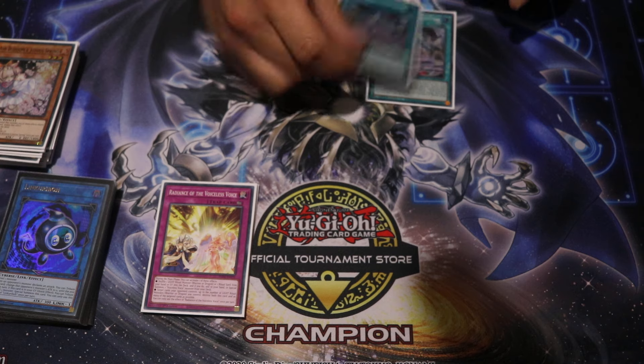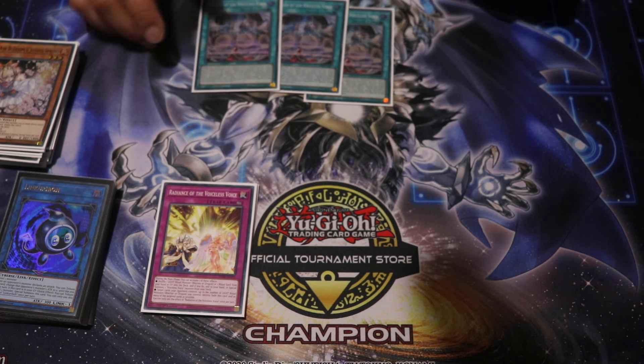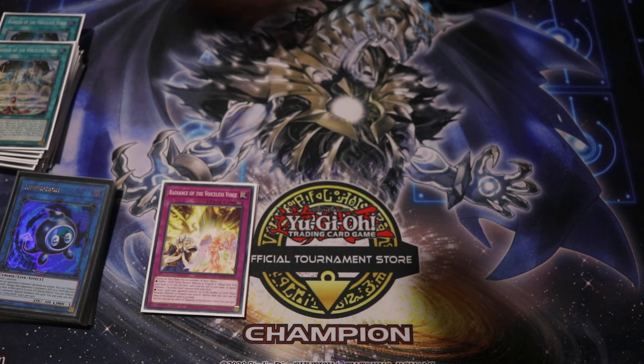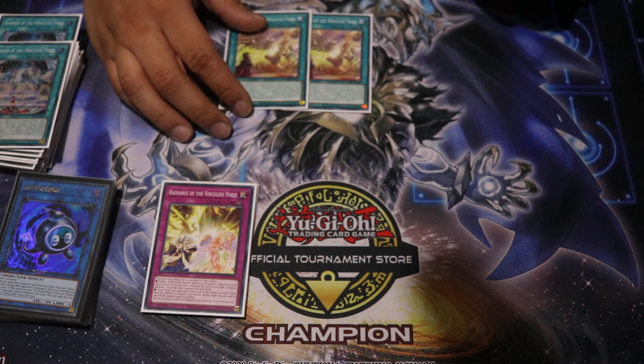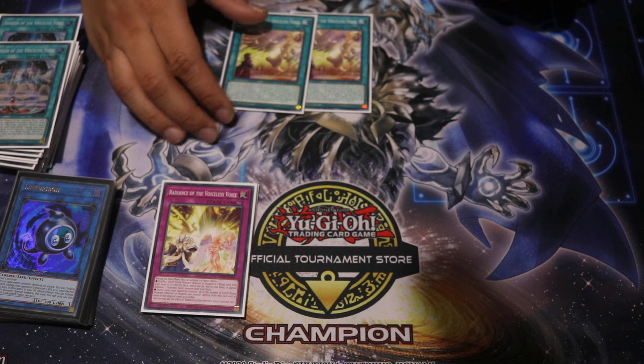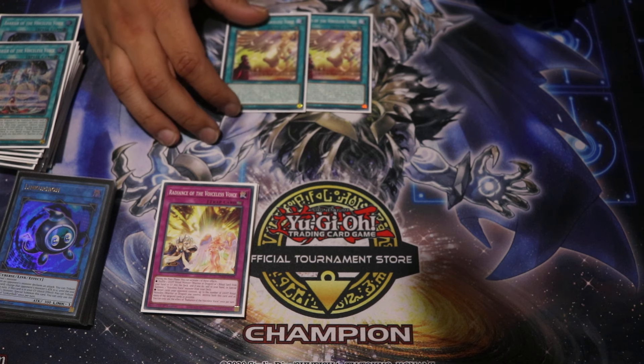For the spells, you need 3 Barrier — you have to play 3. And 2 Ritual Spell. Unfortunately you do have to play 2 — it is a brick, and I always seem to draw it, but you do have to play 2 because you have to have one in the deck to dump off Sephira.